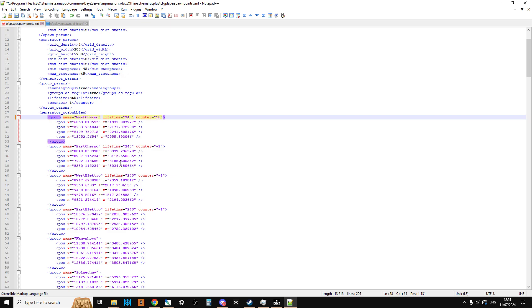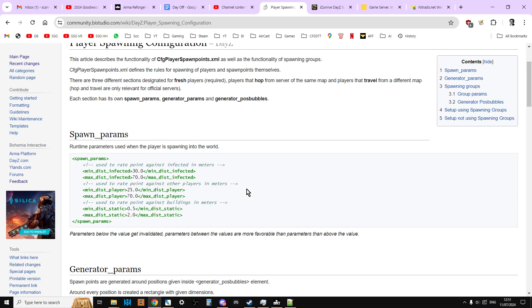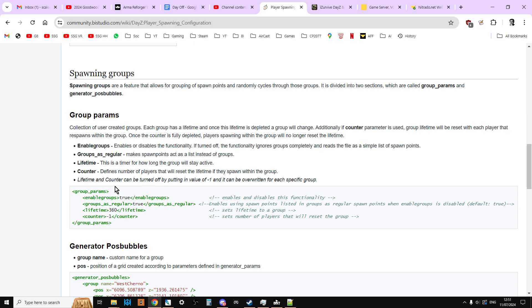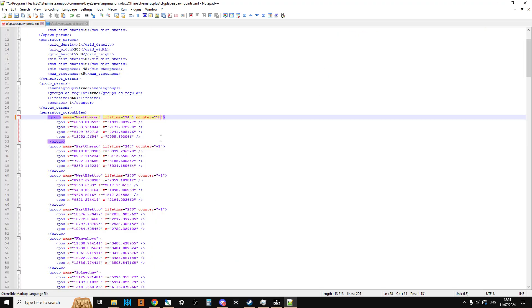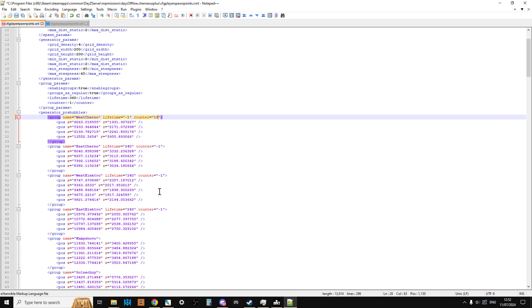So what you could do is set lifetime to minus 1 — and yes, lifetime can be turned off with a value of minus 1. That way you could turn the counter off and just have it in terms of players: turn lifetime to minus 1 and then have 10 players spawn in before it moves to the next group. Or you could have the counter as 1, so with counter 1 and lifetime minus 1, players would spawn one per group — West Cherno, then East Cherno, then West Electro, then East Electro. I'm pretty sure it works down the list in a linear manner; I don't know if it randomly chooses another group — they're not clear about that in the documentation.